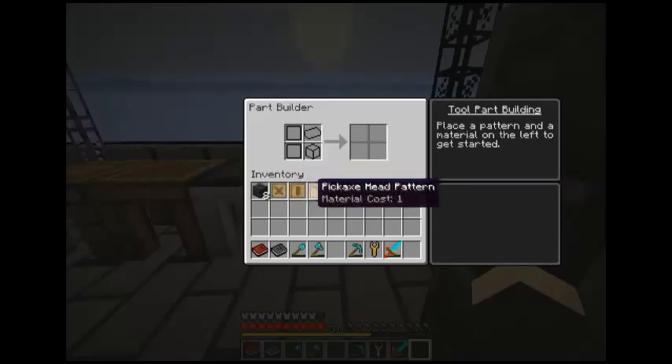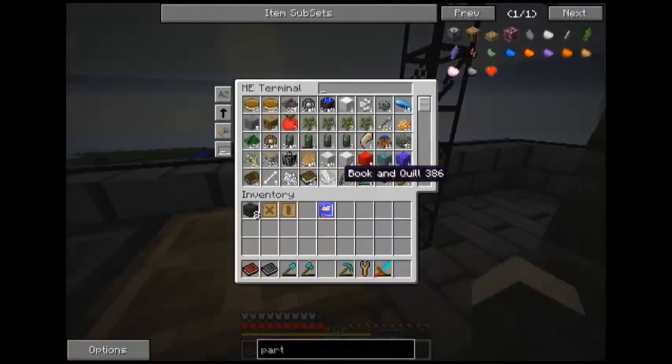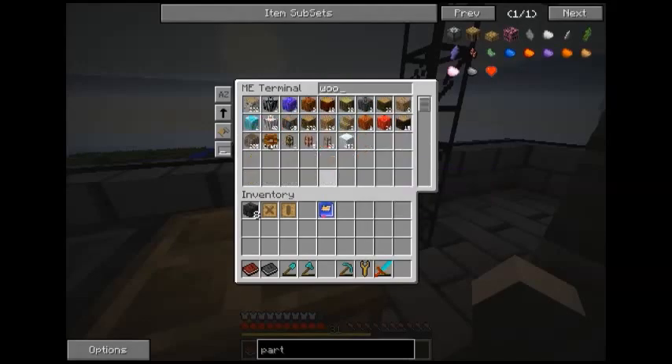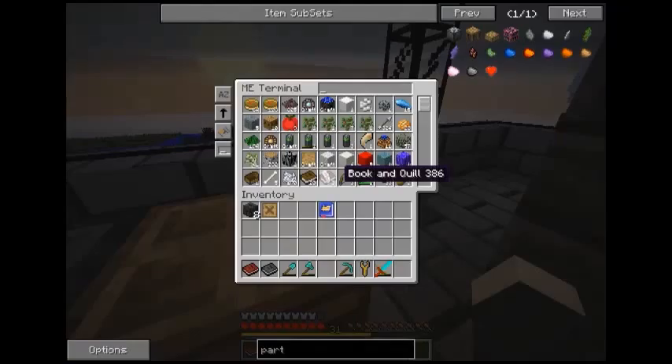So what I believe I do is put that in there, place a pattern and a material on the left to get started. So if I wanted to build out of wood I'd put that in there — or maybe iron, let's go for iron.